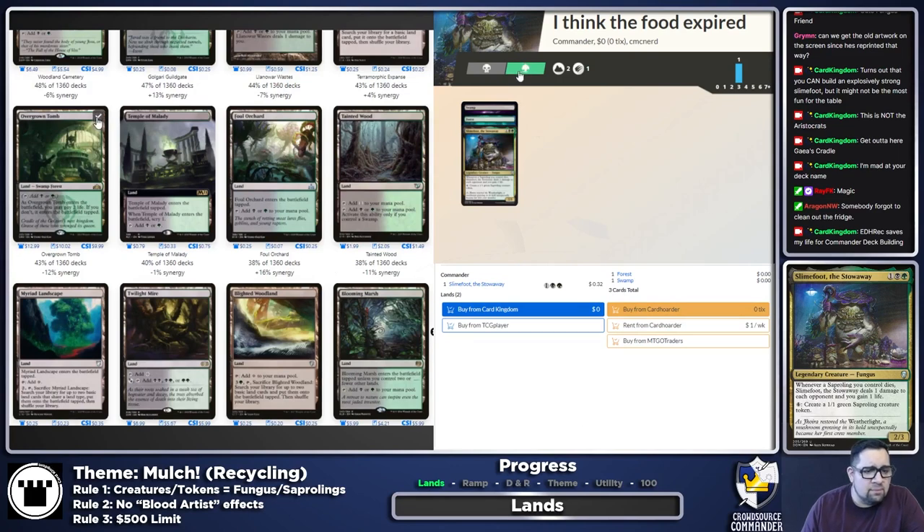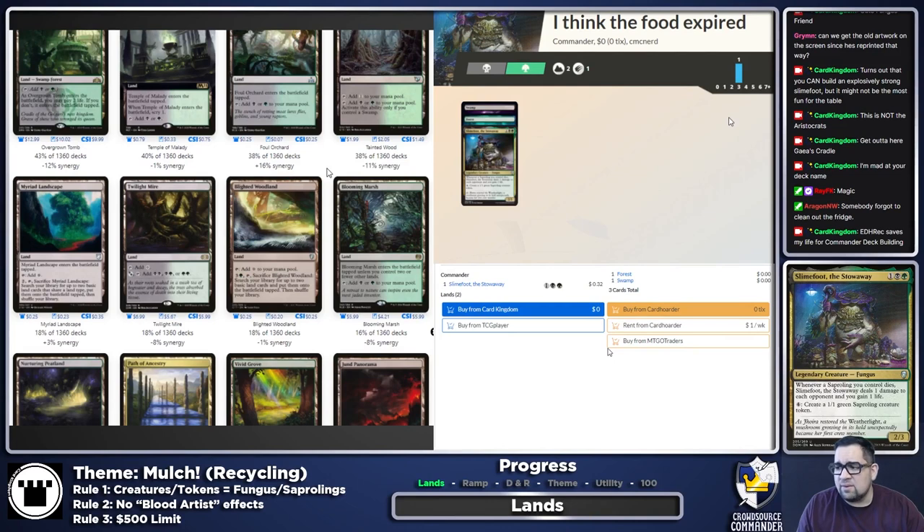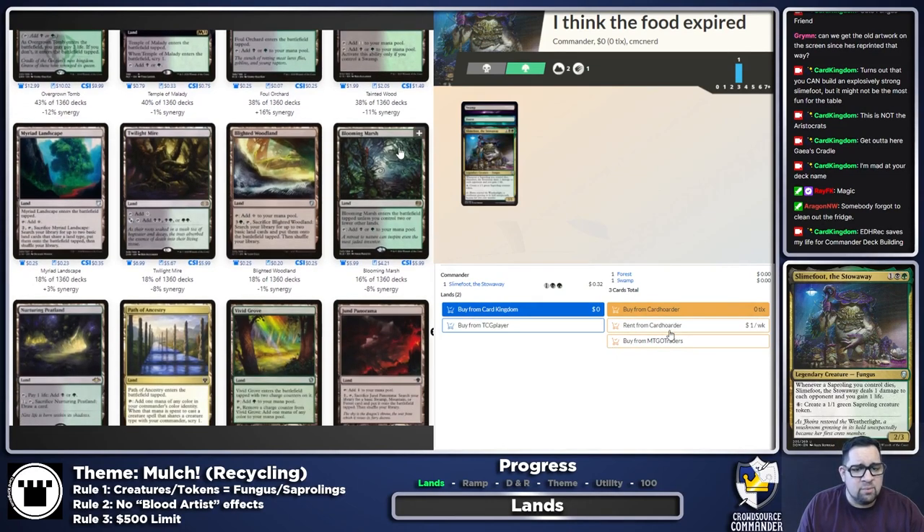Overgrown Tomb, absolutely. Temple of Malady — I like Temples in non-blue decks; anything they can do to get extra scrys or draws, I'm down with. Temple of Malady, sure. Foul Orchard is straight up enters-the-battlefield tapped, nope. Tainted Wood — I don't think we're really going to need it in this deck.